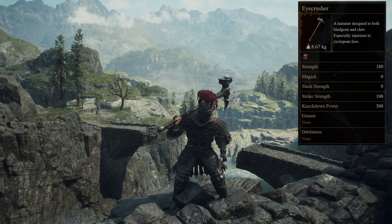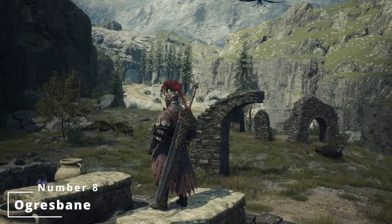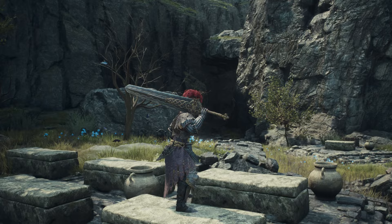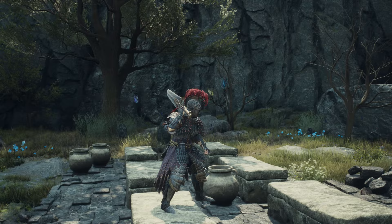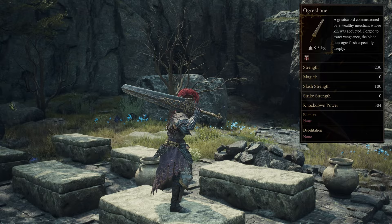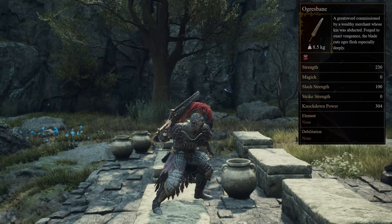In at number eight is Ogre's Bane. Described as a greatsword commissioned by a wealthy merchant whose kin was abducted, it was forged to extract vengeance, and the blade cuts ogre flesh especially deeply. Ogre's Bane can be obtained through farming Grim Ogres and Lost Mercenaries, both dropping this weapon at a rough estimated rate of 17%. It is also a guaranteed drop from bandits wielding it in the Aromatic Sanctuary, and from the Grim Ogre within the Coral Snake Hideout Cave after completing the Mercy Among Thieves quest.